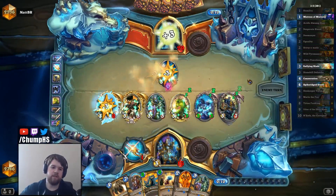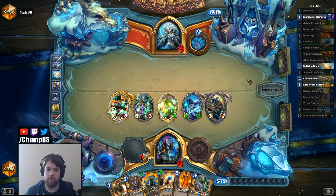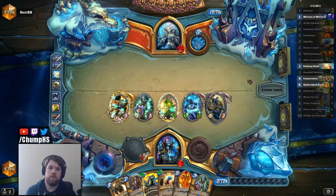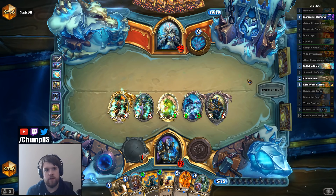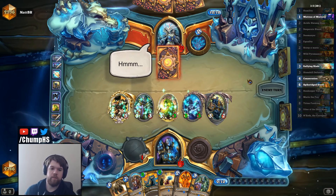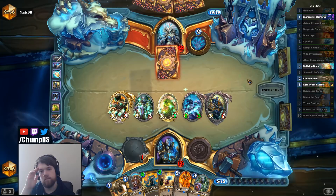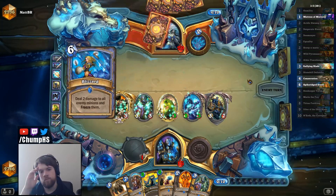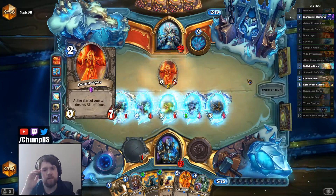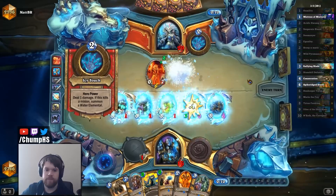I guess that didn't end up making sense. I attacked first with Cairne because it was a 4-power minion instead of a 3-power minion, but since I was trading N'Zoth into the Water Elemental afterward, going for 4 instead of 3 damage there actually healed him for 2. But at least I still have my Deathrattle in play to play around AoE. And technically I should have kept N'Zoth alive instead of the Elder Peacekeeper in case of Silence — not that that's ever relevant.